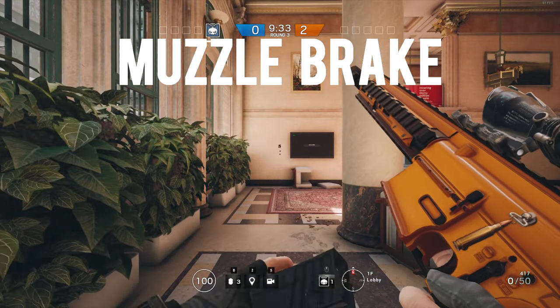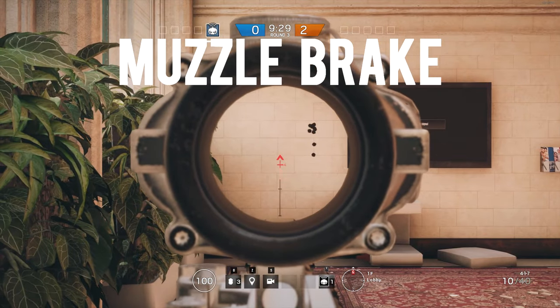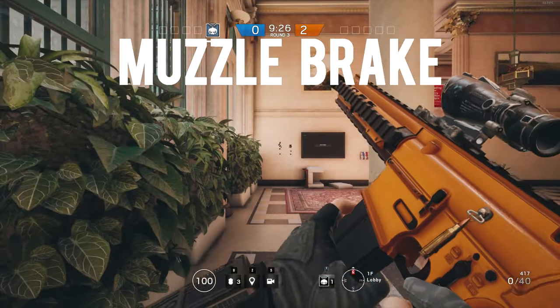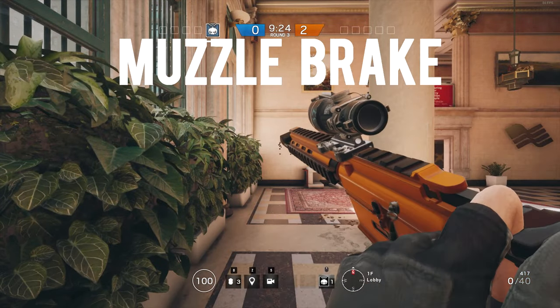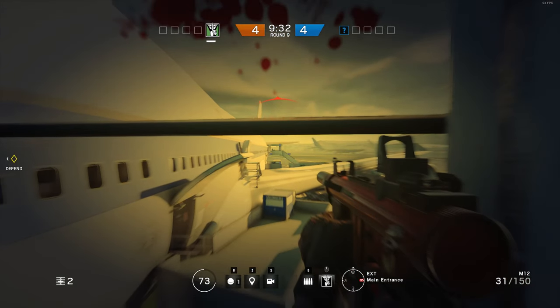The muzzle brake also goes on the 9x19 VSN, the MP5K, the FMG9, the AR33, the LA5A2, the 556XI, the F2, the 417, and the MPX. So a lot more guns are able to get the muzzle brake than the extended barrel, and the extended barrel is a little bit more situational.